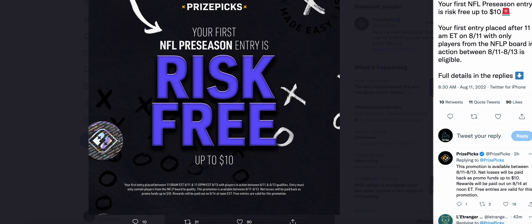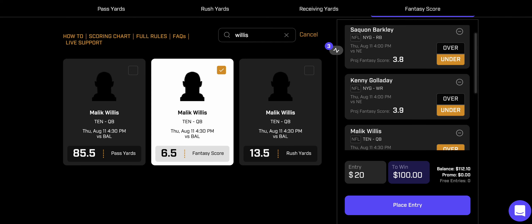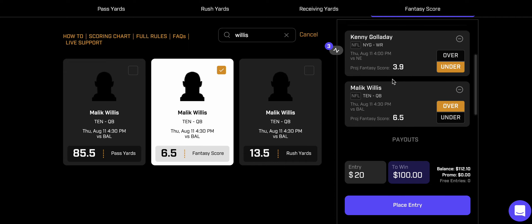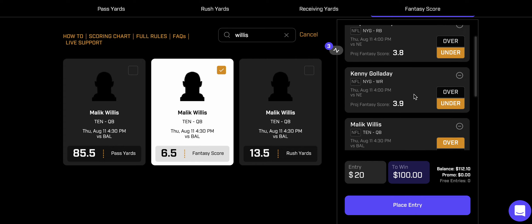I'm running this up on the NFL preseason slate. Let me know in the comments how you feel about these three props: Saquon Barkley under 3.8 fantasy score, Kenny Golladay under 3.9, and Malik Willis over 6.5 fantasy points. Drop a like on this video, hit that subscribe button, all links are in the description, and as always have a great day.